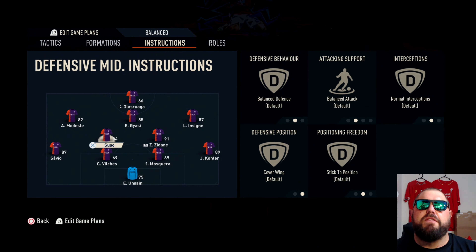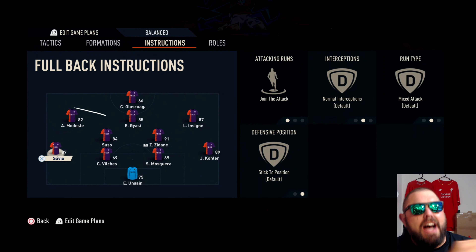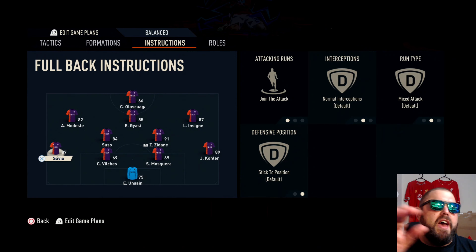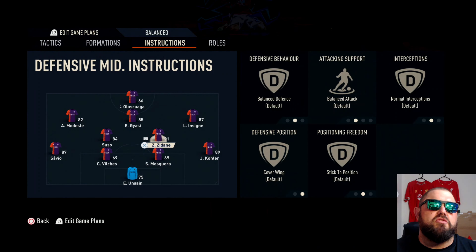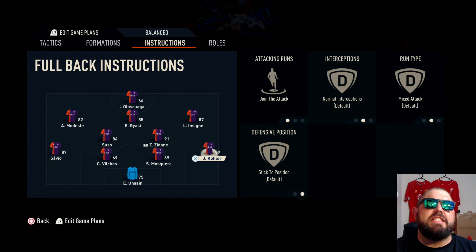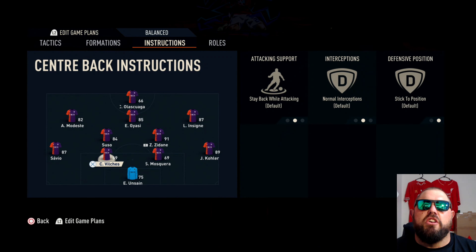Moving into our defensive midfielders — covering wings and sticking to positions are the key there. To make this formation more attacking and difficult to play against, you need to play wide and cut back into the middle. Watch the runs of your front four — your three midfielders and your striker. You want your left and right backs to join the attack. We have coverage in the middle with the two central midfielders. Your center backs: stick to position, stay back while attacking.